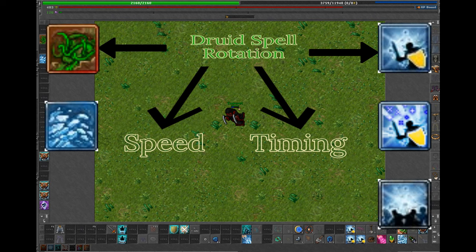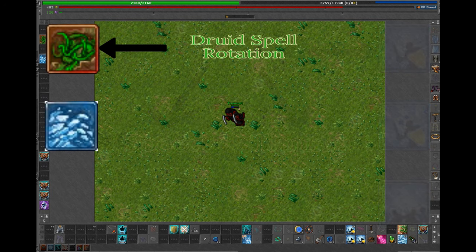In another video I will also show my external equipment and where I put all my hotkeys. Because, let's face it, druids do need a lot of buttons on the mouse or whatever, right?